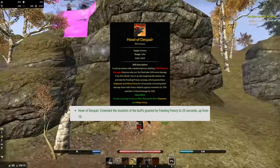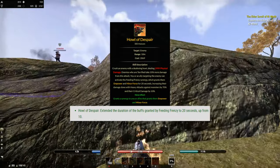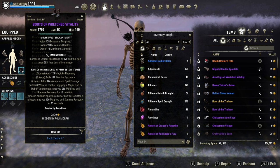The other morph, Howl of Despair, will only increase the duration of your Feeding Frenzy synergy, so it's more useful for group players. Overall, a really nice buff for Werewolves, especially for solo Werewolf players.